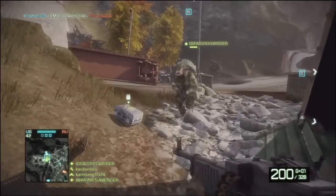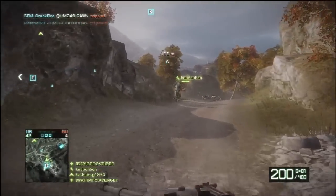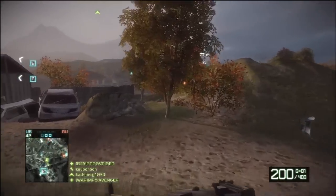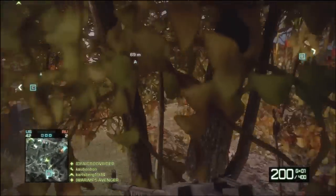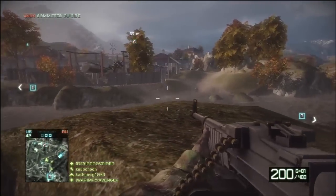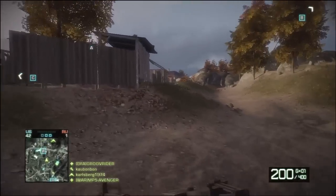Time between shots is 0.0923 seconds, and that's really fast. Time to kill with the T-88 is 0.4615 seconds with normal ammo, and with Magnum ammo it goes down to 0.3692 seconds — probably as fast as you can blink. With armor on, it goes up to 0.6462 seconds.